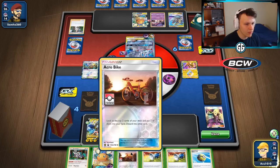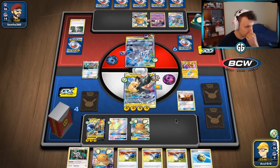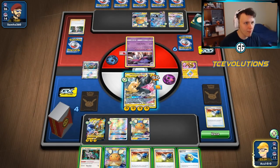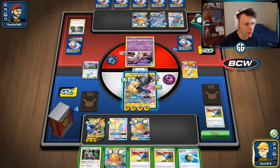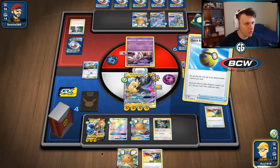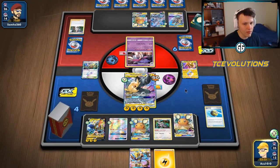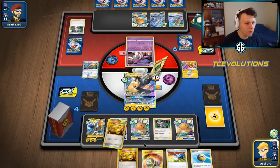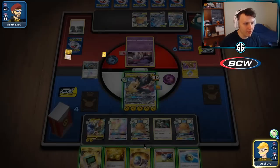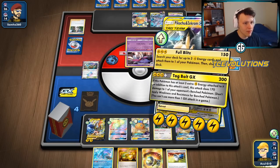Acro Bike — take another Catcher. We could knock out that Malamar, which sounds really good. It would trap them to having to use this Mewtwo, and if we can Tag Vault and hit for 170 as well the game is pretty much over. Quick Ball away the Garchomp, we don't need him anymore. Put the Catcher back on top of the deck for later. Grab Lightning energy — not ideal but fine. Look for that Energy Switch — there it is. Switch energy to Pika ROM and we can Tag Vault.